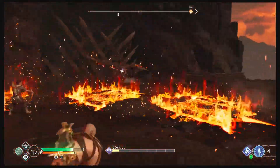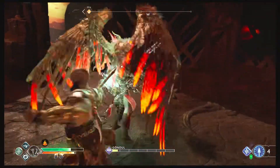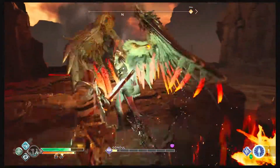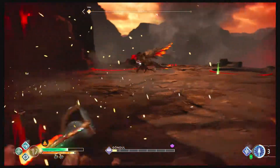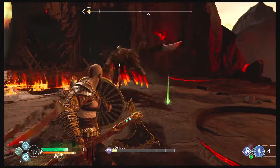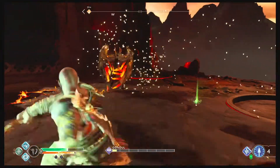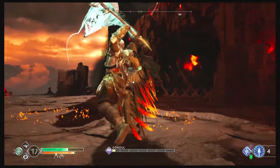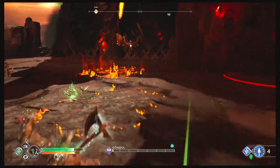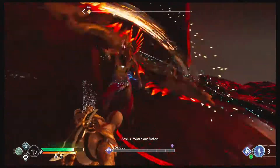Red mark — dodge. Attack. Red mark — dodge. She's in the air — Atreus. Valhalla dodge. It's very methodical. Once you can read what she's going to do, then you know how to react. Counter. It's a lot of dodging, countering, and blocking.